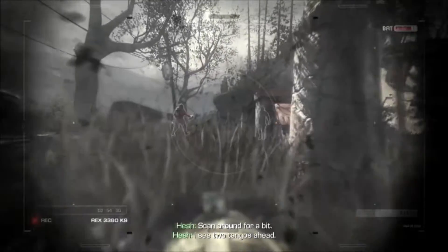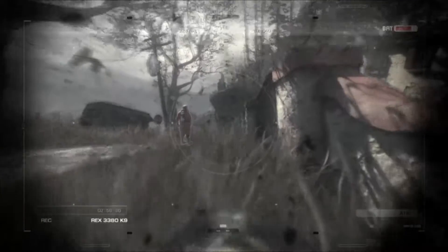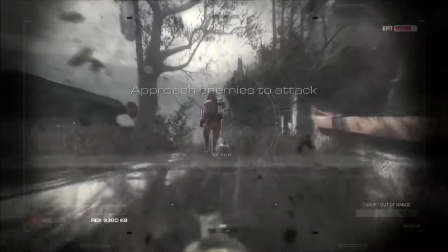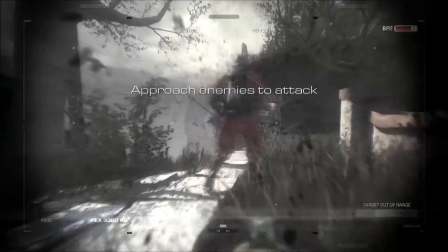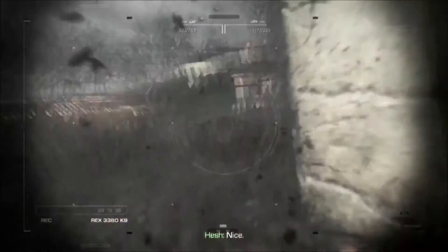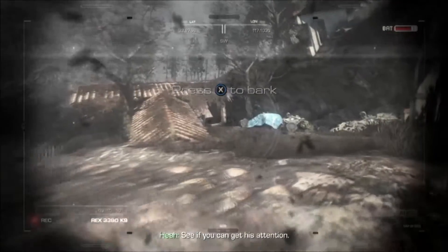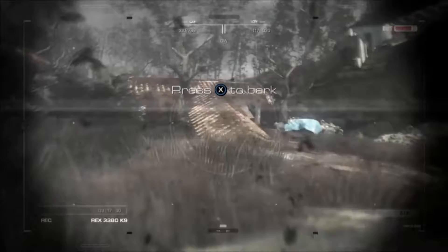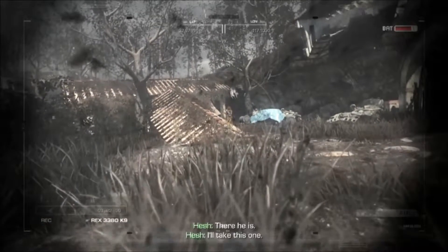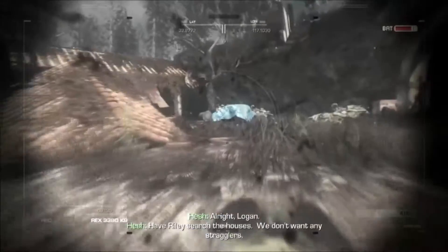I see two tangos ahead. Let him separate. The closer one, take him out first. The other one's going to go — see if you can get his attention. There he is. I'll take this one. Alright Logan, have Riley search the houses. We don't want any stragglers.